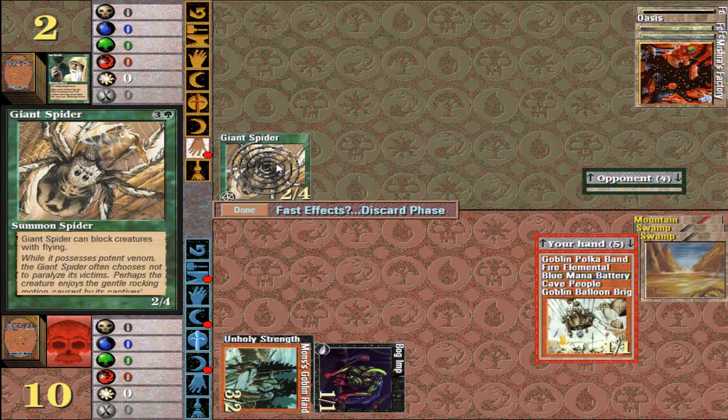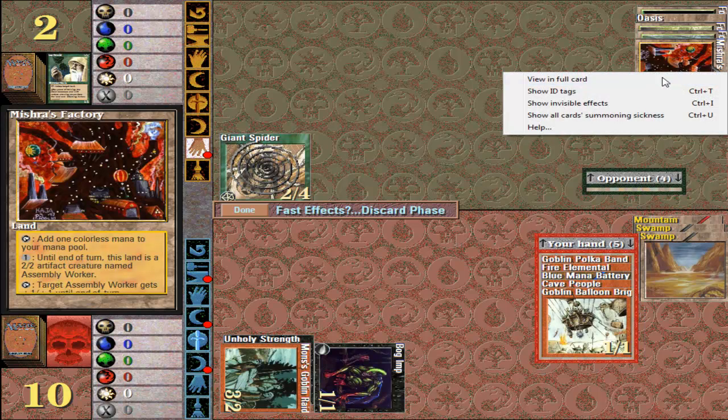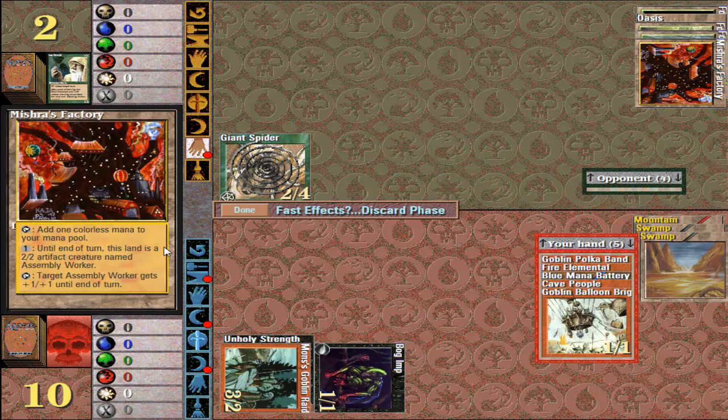He's got a funky factory, and he's got a 2-2 — that's quite handy actually. This thing is a giant spider, it can block creatures with flying, and it's a 2-4, so it's actually relatively nasty. He also put out a Mishra's Factory, and this is a handy card — it's quite fun. Basically it can either tap for mana, or you can pay one colourless mana and it can become a 2-2 creature. Or you can tap it in order to make another Mishra's Factory that's become a creature plus one, plus one until end of turn.